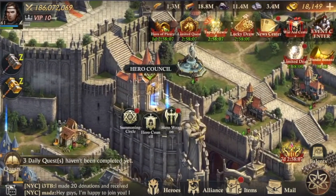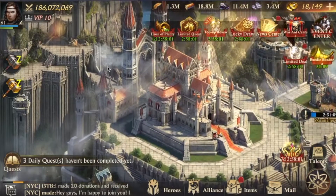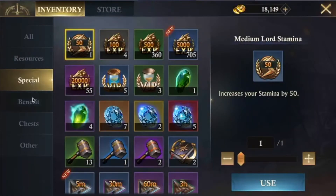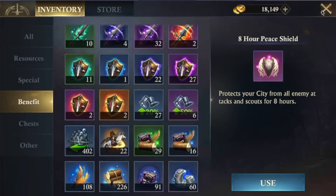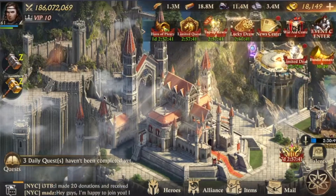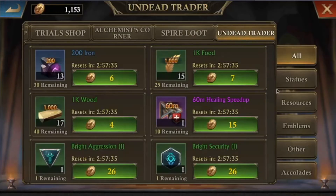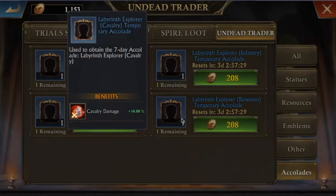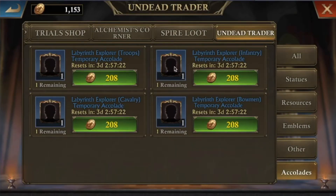Second, check in your council if you have the right heroes. Then see if you want to put some extra buffs on. The logical ones are your items that boost damage, defense, or your march. The anti-scout is very helpful too. You can also put on extra accolades from the labyrinth — these give you army damage, cavalry damage, infantry damage, and bowman damage. Because these are damage stats, they're more effective than just normal attack stats.